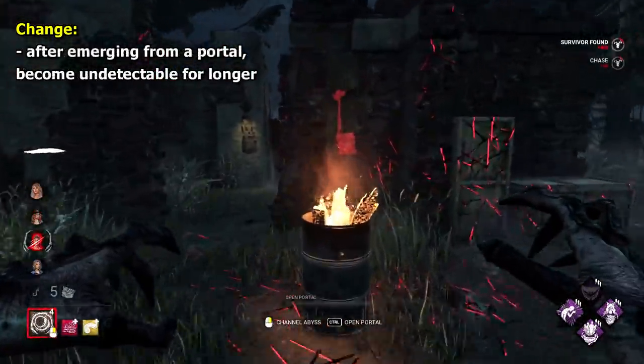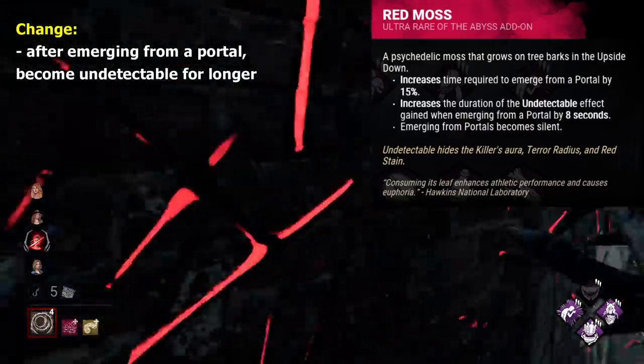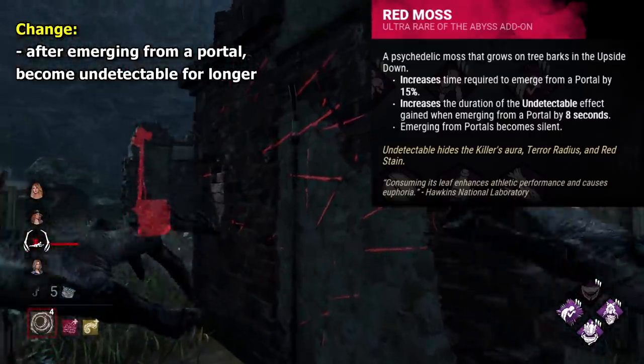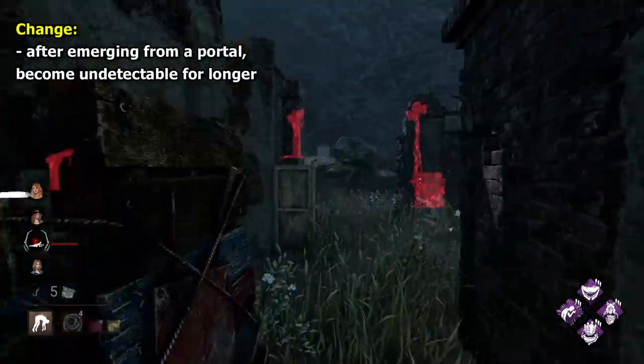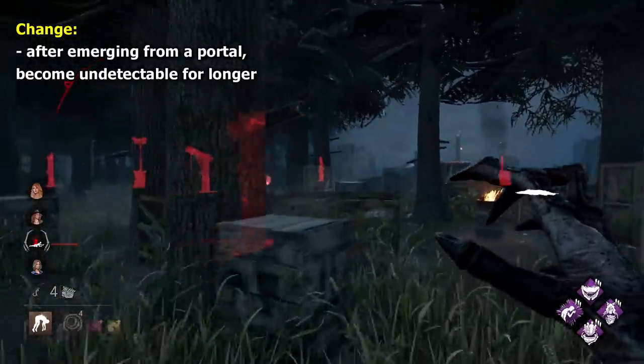My Demogorgon one may be a little controversial, but I would love to see the Red Moss add-on become base kit for Demo. Essentially, just give it a far longer duration of undetectable after emerging from a portal. I feel currently portals aren't scary enough — this longer duration would be such a nice change.